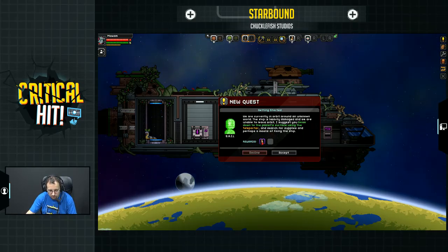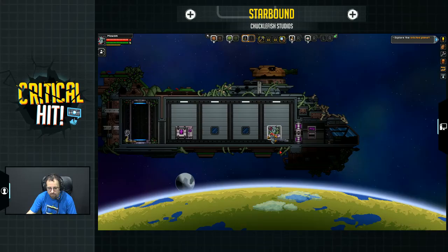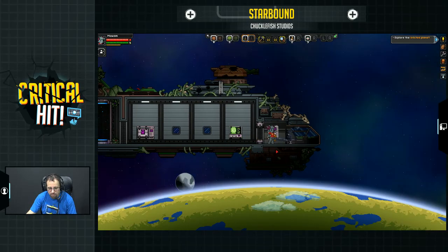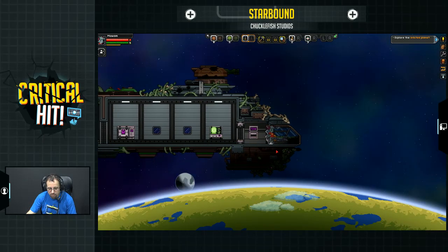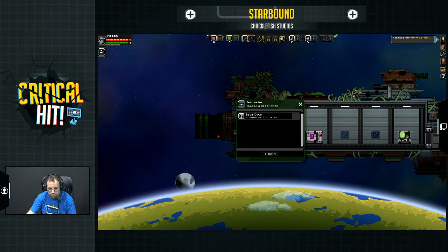Your reward is a mysterious reward — use this and open it to reveal contents. How exciting. Well, I guess we can't drive. I guess we have to use this teleporter thing. Beam down to the current world — let's go.